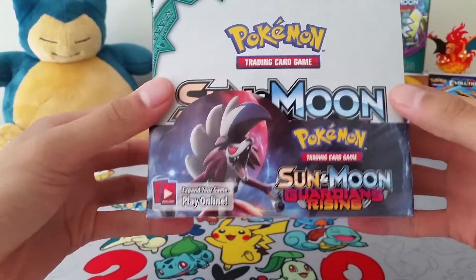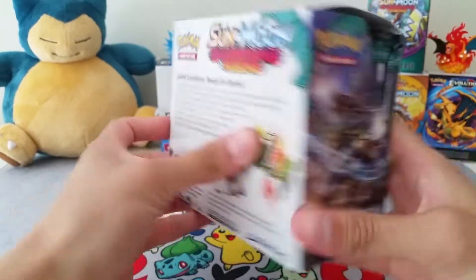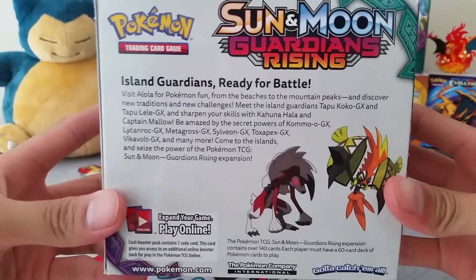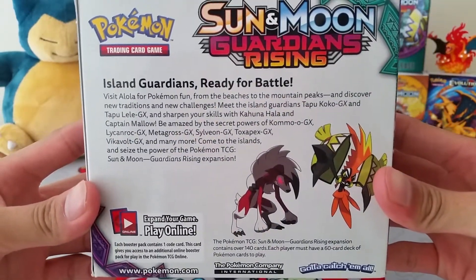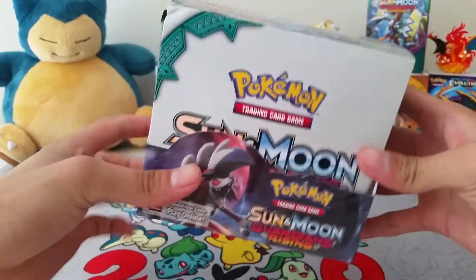It's Sun and Moon Guardians Rising. There's Lycanroc Midnight Form and Kommo-o. In the back it says 'Island Guardians ready for battle.' You guys can pause it and read it if you'd like. Alolan Ninetales and Tapu Koko at the top.